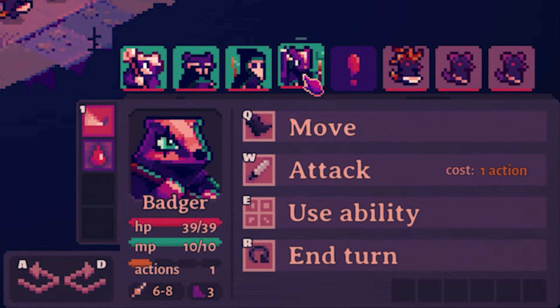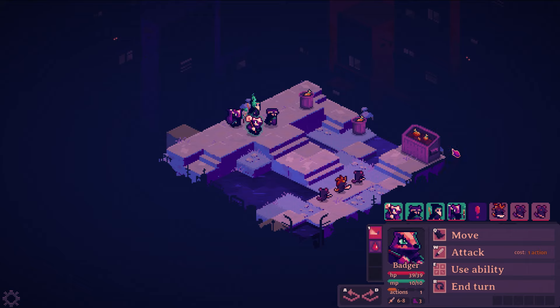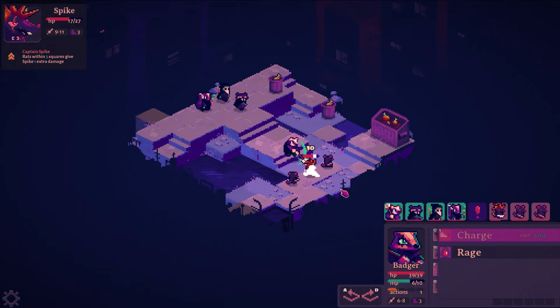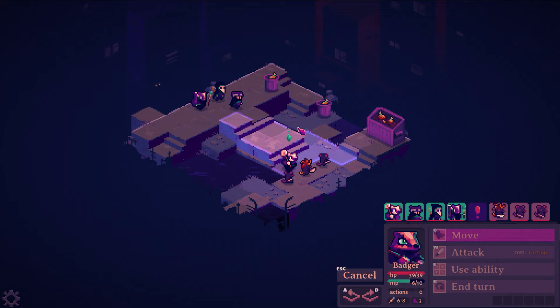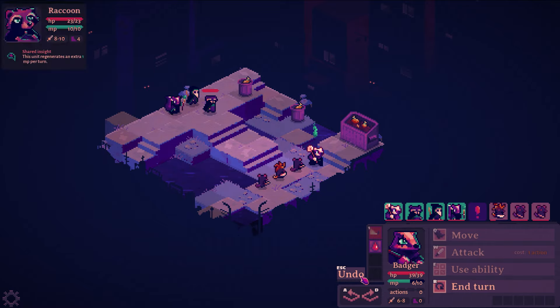In the bottom right you can see the turn order. Right now I'm playing as the badger. To move I can press Q, press W to attack, or E to use an ability. I'm going to start with Charge, which charges in a straight line at a target enemy and deals double the distance in damage. Each character has HP, MP, and actions, so I can still attack after using that. I can also move around the map. I'm going to walk around and block their path. If you ever make a mistake there's an undo button — a great quality of life addition for a tactics game. If you do something and regret it, you can undo it. A and D rotate the map as well.